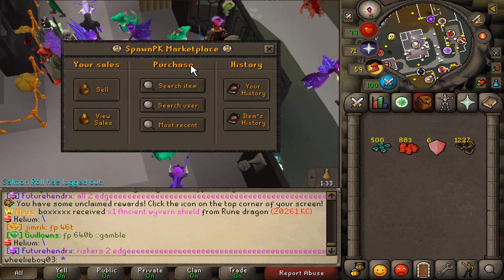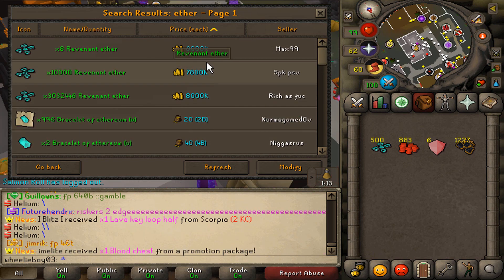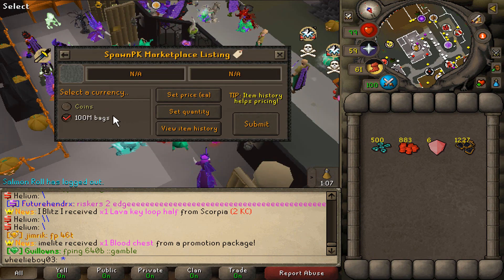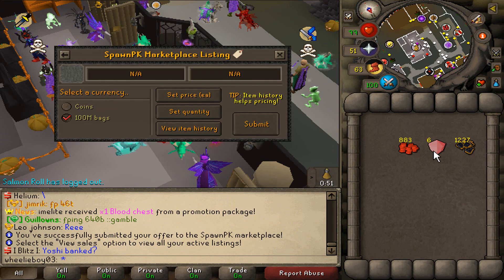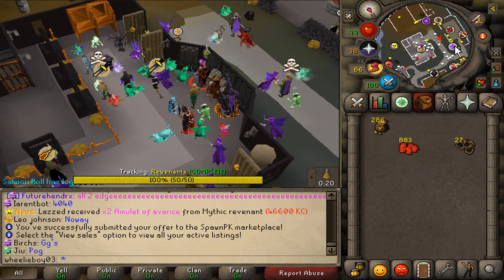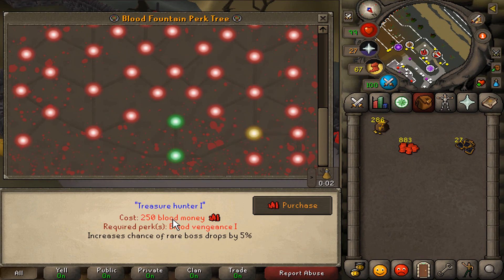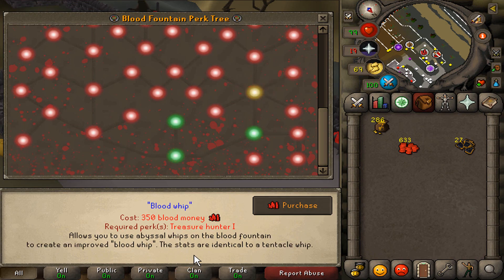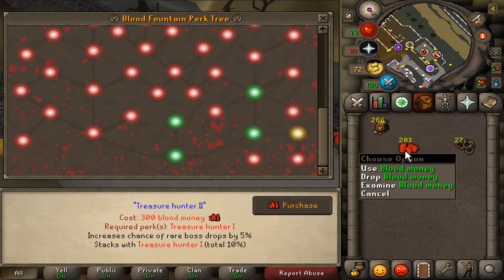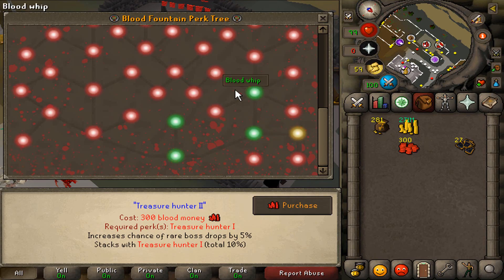We are at 883 blood money now — we can sell it for 15 mil each. Rev Ether is 7.5 mil each, that is not bad. Blood diamonds are 700 mil each. H-Wing tokens are going for like 6 mil right now. Claim these 5k and we have another 15 bill in the TP. Instead of selling this blood money, I'm gonna buy some perks because we're gonna need to do that eventually anyway. Let's go ahead and get Treasure Hunter 1 — increases the chance of rare boss drops by 5%. Then we can get Blood Whip for 350, which has the stats of a tentacle whip and is auto-keep and untradeable — basically a free tent whip permanently.